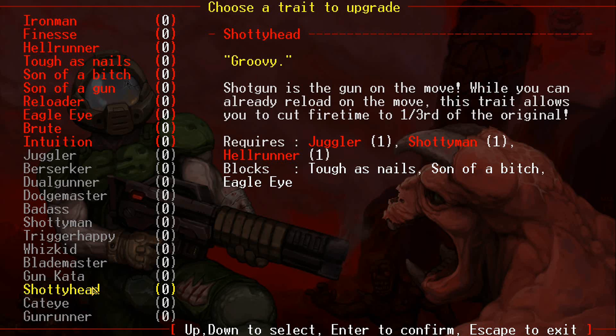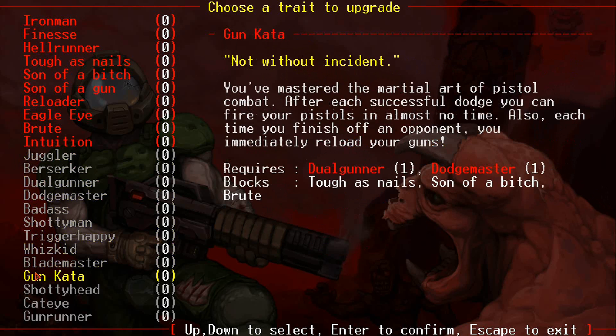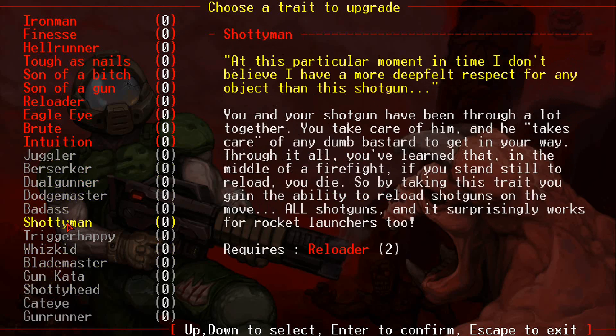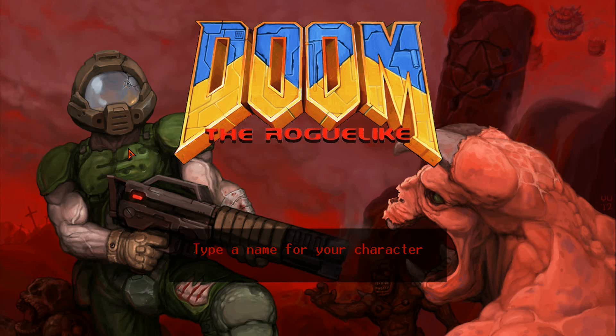I need to get Juggler, Shoddy Man, and Hellrunner. Juggler requires I get Finesse, and Finesse 2 is required for Wizkid. So it'll be interesting if I get this going. I probably want to get Shoddy Man first, so we'll get Reloader twice and go from there.